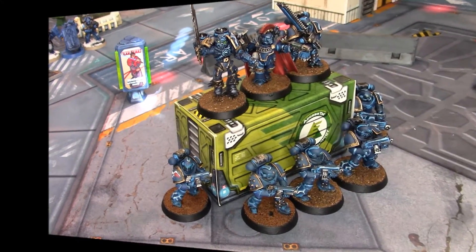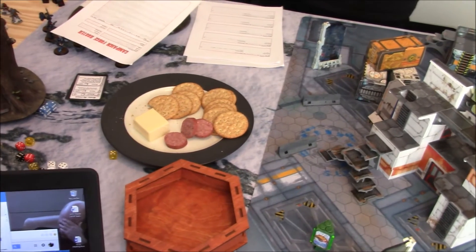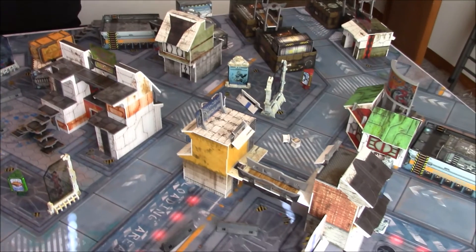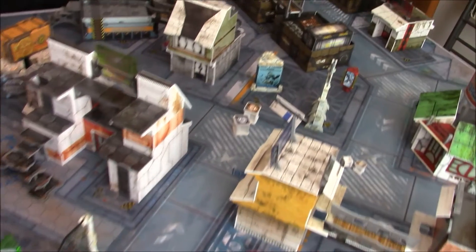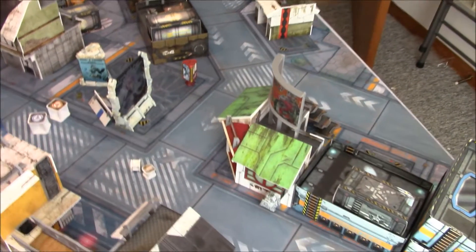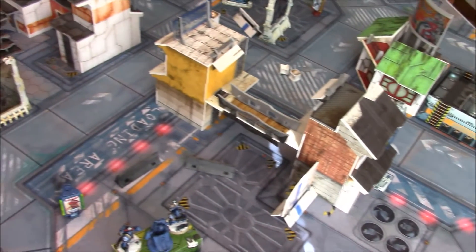We'll get back after deployment. This game has no wine yet, but we do have some white cheddar with a little spread. We're using Infinity terrain because I don't have a lot of 40k terrain, but it works. We're apparently on some Tau world because it's very anime-ish. Lots of terrain — I just like lots of terrain in Kill Team. It's kind of a mix of an industrial complex and ramshackle.